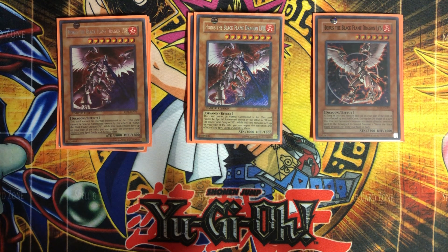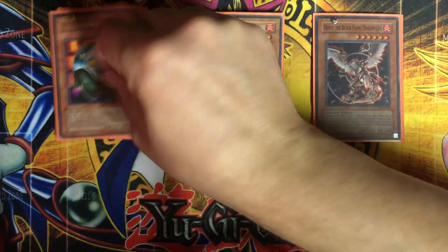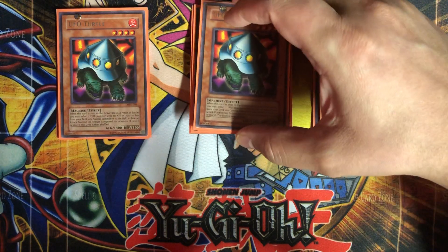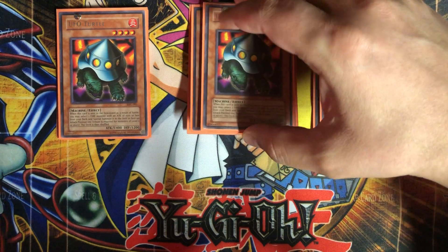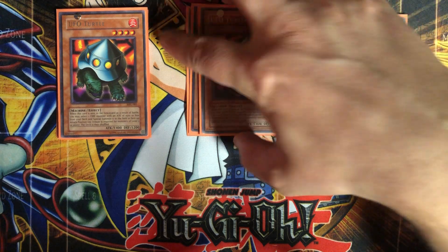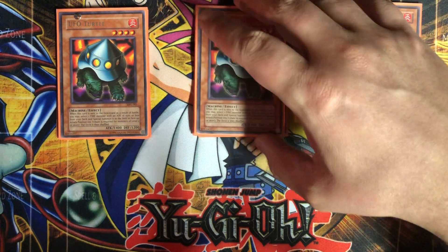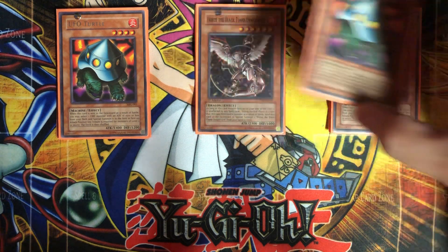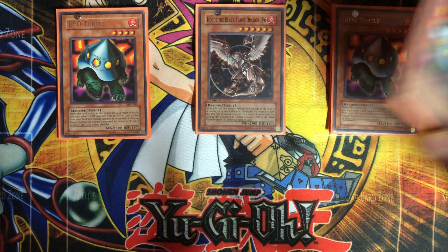I know another build for this deck tries to go for the lockdown with 3 Royal Decrees or Jinzo, but I decided I don't want to do that build — I want to use traps. Moving on with the rest of the monsters, I'm going with 3 UFO Turtle. Unfortunately it cannot pull out your level 4 because he's 1600 ATK, but that's okay — that's not why he's in here. He's in here just as a floater to make sure you always have a monster on the field, and if you need to tribute summon for your level 6.